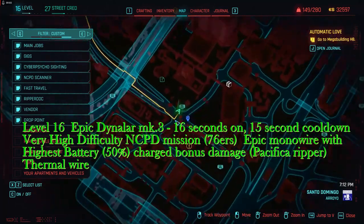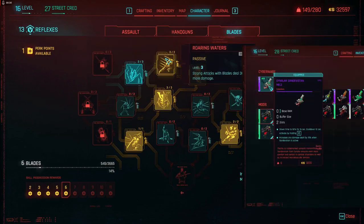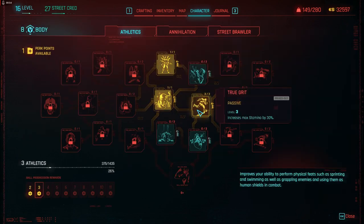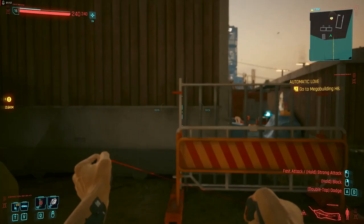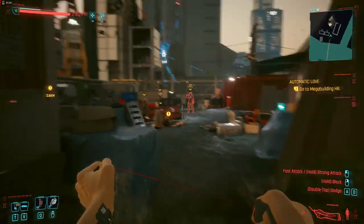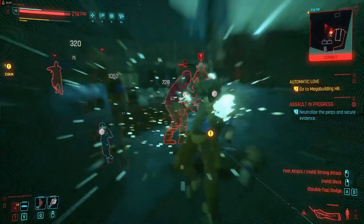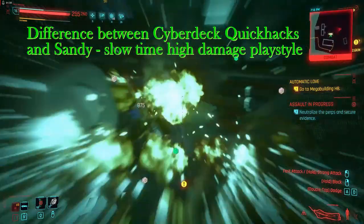At 12 in reflexes I can get the epic Dyna Larmark III Sandovistan at the pump station ripper in Lower West Haywood. It has a 15-second cooldown and 16-second on-time with two mod slots. With the green heat sinks giving 2.5-second cooldown reduction each, I get a 5-second total reduction, bringing the cooldown down to 10 seconds. The monowire hits multiple people at the same time and stuns them — I'm just trying to control all these guys by hitting them over and over.